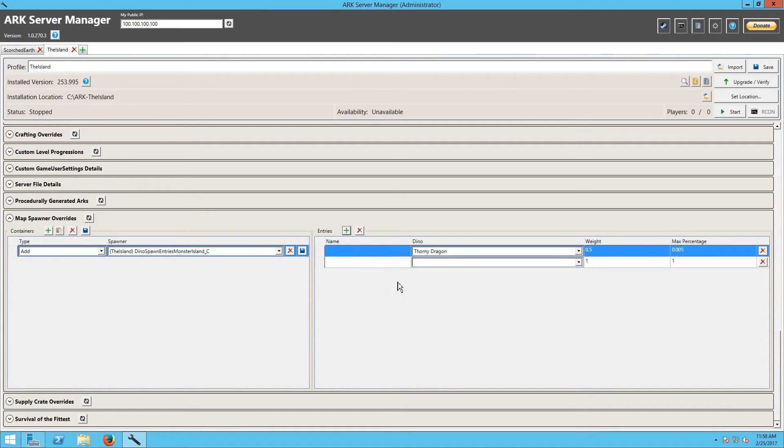These numbers you guys are going to have to play with — it's going to take a little bit of time to find the right balance, because every single spawner is a little bit different. Not a whole lot of creatures spawn on Carno Island, so if you make the weight really high and you make the max percentage really high, then they overrun things. So we're going to go ahead and just call this one Thorny.